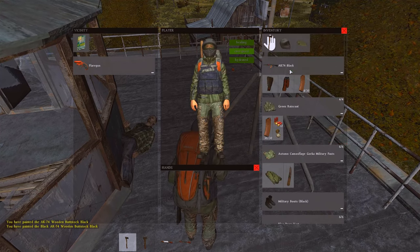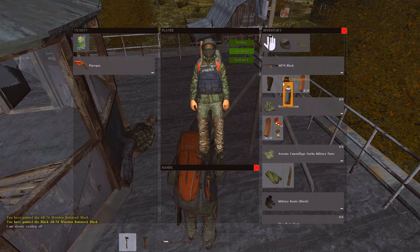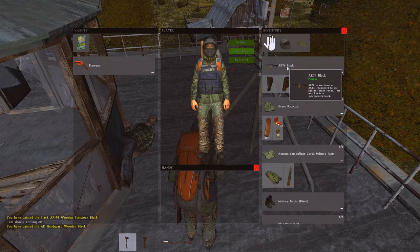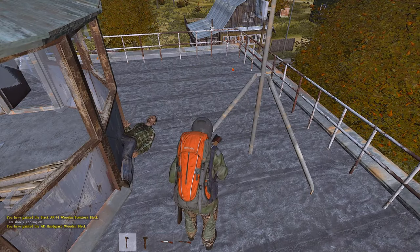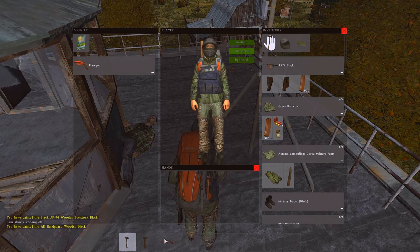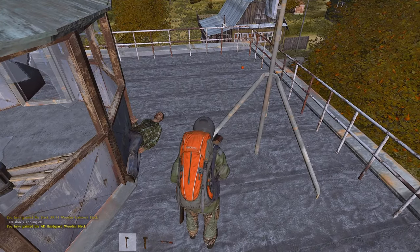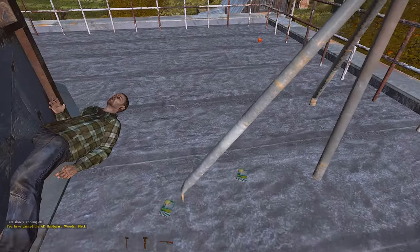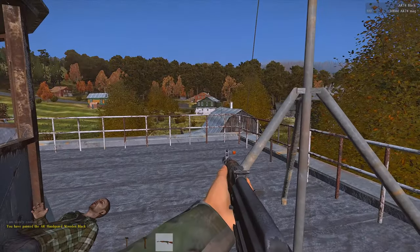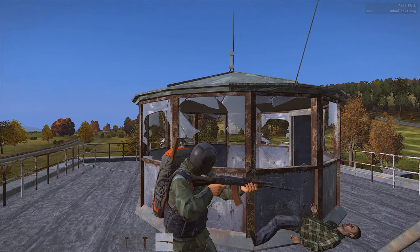As you guys can see right now, I'm just painting my AK. Don't really think it comes out looking all that great. If you guys are wondering where I got a lot of this gear — because in the last part I didn't have all this — on my trip down to the prison I found the AK, I believe. I found that in the prison, and I found two clips for it in the prison. Don't worry about those two maps down there — I just had to drop those to clear my inventory before recording. Doesn't look too bad with the black on the AK.